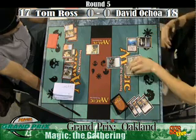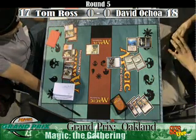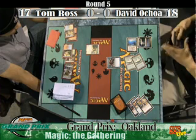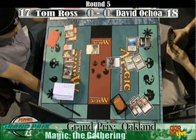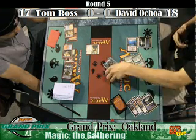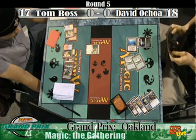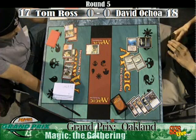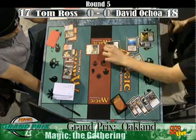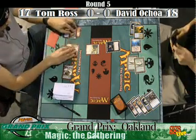Baneslayer comes out. David's searching with Compulsive Research. David is playing Compulsive Research over Beseech the Queen. A lot of players end up doing that. It's one of the changes in the list. The big problem was if you don't have Urborg, trying to get the three black to cast Beseech the Queen, you sometimes run into trouble. Because you want to run a bunch of basic islands to get around Tectonic Edge, Blood Moon, and other cards that deal with non-basics.